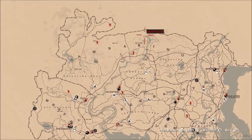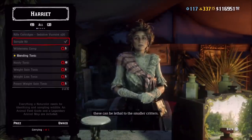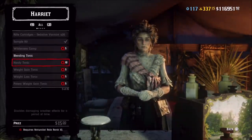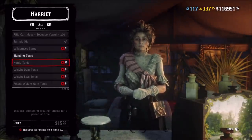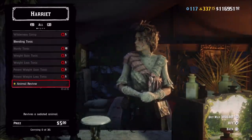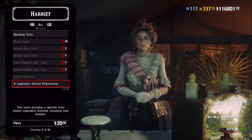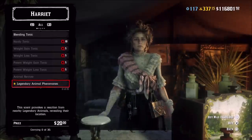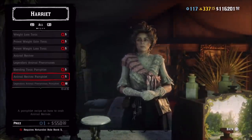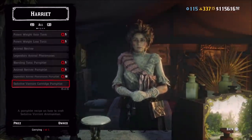Harriet is the first character you should interact with. When you meet Harriet at her camp, let's start with what you can buy from her. The first thing is sedative varmint rounds — buy all 200, stock up the maximum amount, because it takes a lot of sedative rounds to sedate an animal. She also has a bunch of tonics: weight loss, weight gain — these unlock as you level up. There is animal reviver at $5 each; stock up to the max. And we have legendary animal pheromones, which provoke a scent from legendary animals — very expensive at $600 for max. You can also buy a temporary camp and various crafting pamphlets from her.